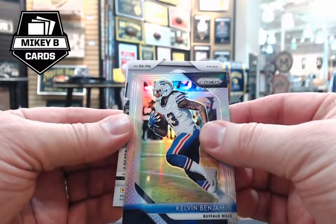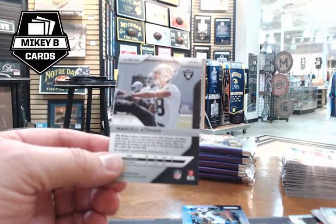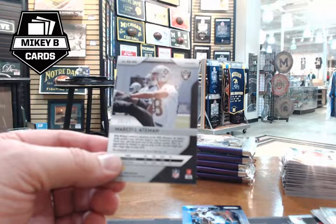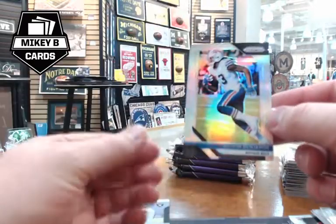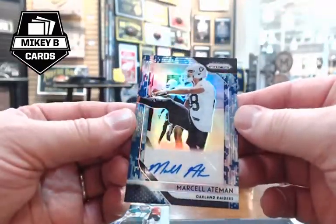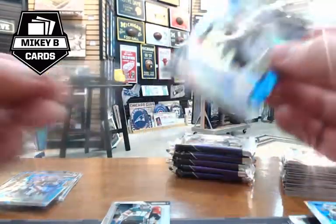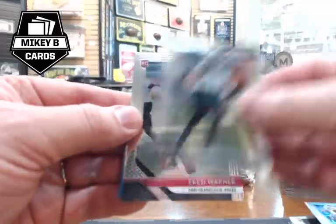A Tim Brown prism base and Chris Hogan blue numbered 27 of 199 (Patriots, Jacob) follow. Christian Kirk and Roquan Smith appear. With six packs left and still no auto in Prism, tension builds. Kelvin Benjamin prism (silver refractor, not numbered) appears. The live stream drops connection briefly. When back, Mikey confirms they got their first auto: Marcel Ateman numbered 25 of 25 — beautiful camo — going to Timba.